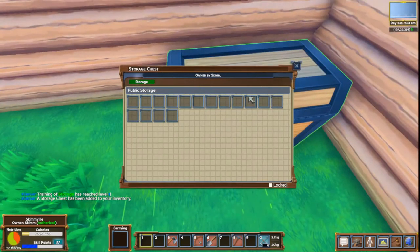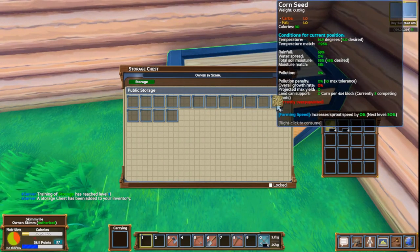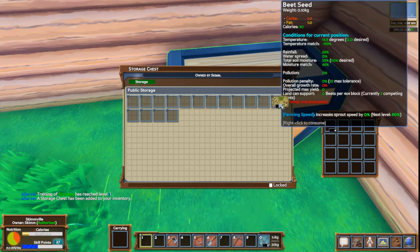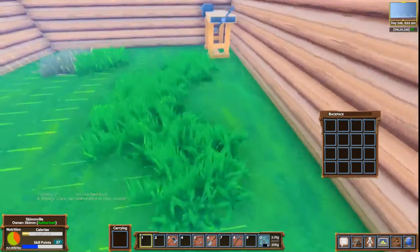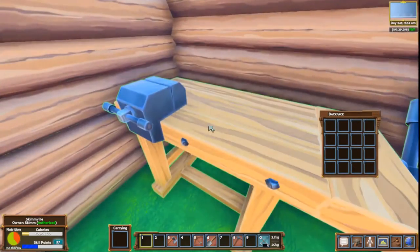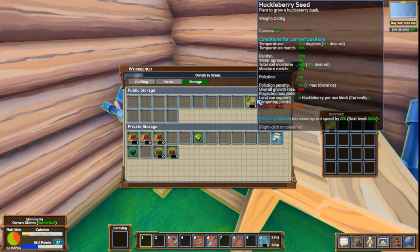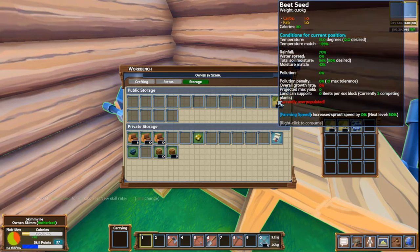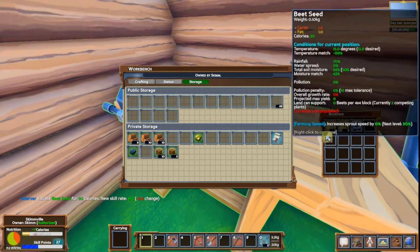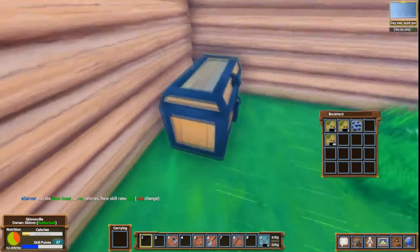Let's put that chest maybe over here in this corner. I don't think there's anything in particular that I need to put in here — I might put my seeds in here because the seeds are kind of useless. At this point I'm pretty sure planting is broken — actually all farming is broken I think at this time. So if I just leave all my seeds together in one place that might be worth it.